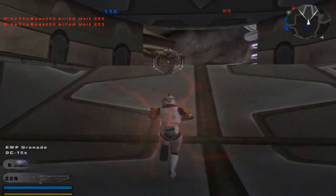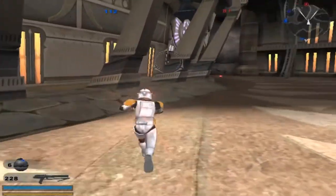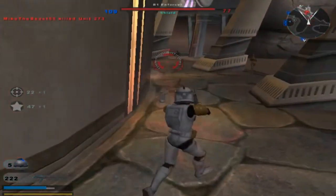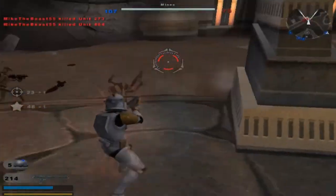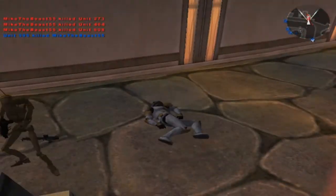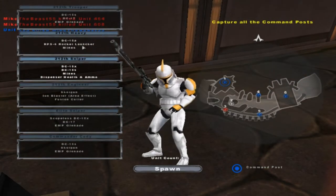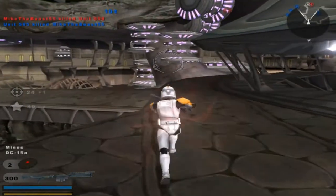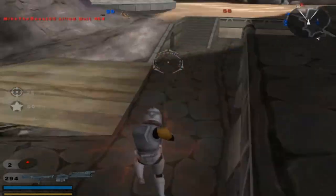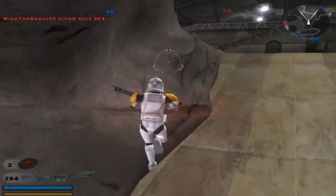Commander Cody! My boy Commander Cody in the house. They still don't have this command post, and they don't have that other command post down there either — okay, that makes sense. Alright, DC-15A. Now they do, but... that was before we knew. Now we're taking this back. Fine with me.